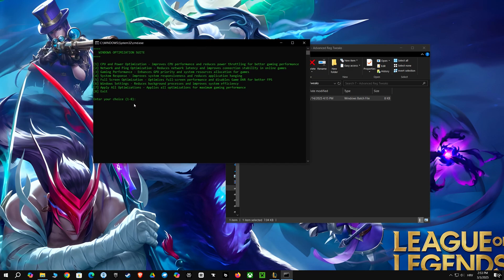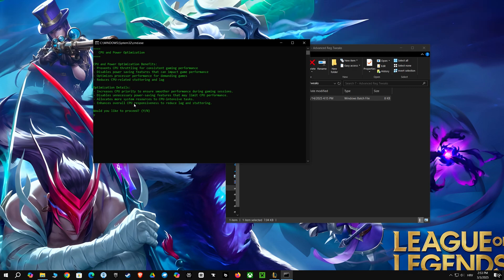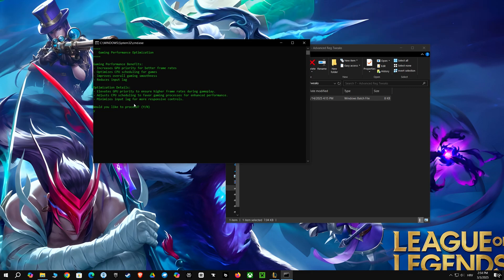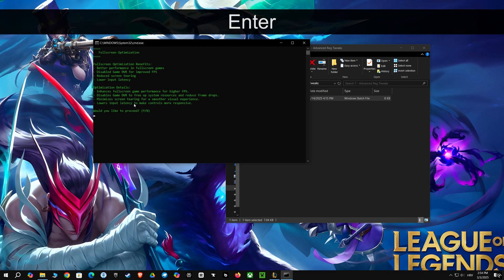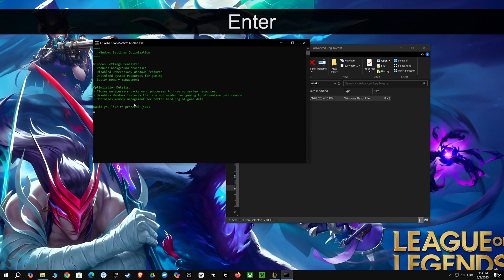Let's dive a bit deeper into this script. It's like a mini-program that runs on Windows, designed to make your computer run games better. The script starts with a menu where you can pick what kind of optimization you want. You have options like optimizing your CPU and your network, which makes your internet connection smoother for online games. There's also a specific option to enhance how games use your computer's resources, tweak system responsiveness, optimize full-screen mode, and adjust overall Windows settings to reduce unnecessary background processes. If you're feeling bold, you can apply all of these at once. This script changes settings in Windows to prioritize games, giving them more power, smoother frame rates, and less lag.